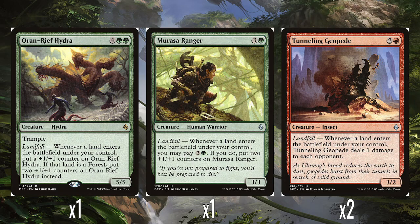The foil face rare is Oran Reef Hydra — 4 and double green for a 5-5 trample, so fairly decent stats right off the bat. It has landfall: whenever a land enters the battlefield under your control, you put a +1/+1 counter on it, but if that land was a forest, you put two counters on it instead. It's very straightforward — it's a big creature with trample, and it always has trample, not dependent on landfall. It's just going to grow as you keep playing lands, which you will in this deck. It's maybe a little boring because it's just a big creature, but do you need it to do anything else? It's just a big threatening creature. It's fine.